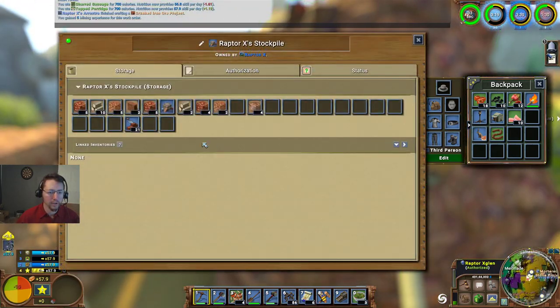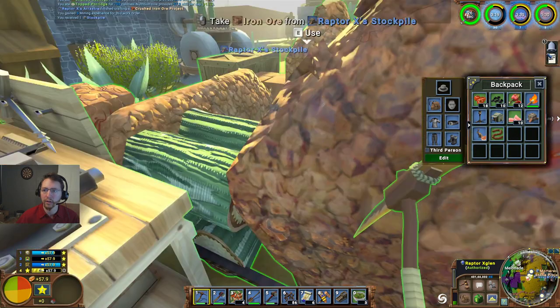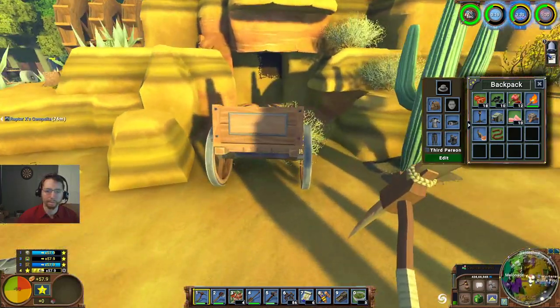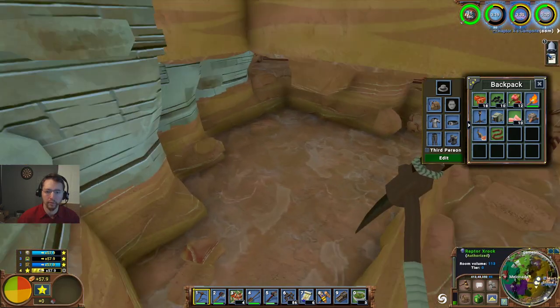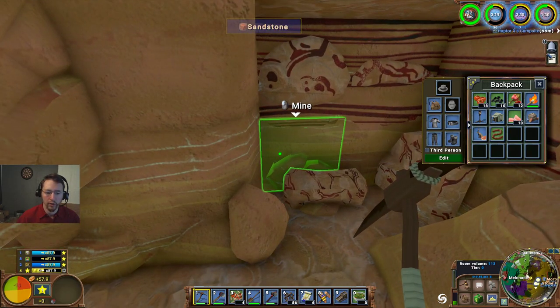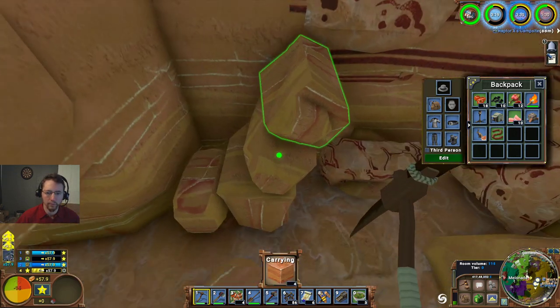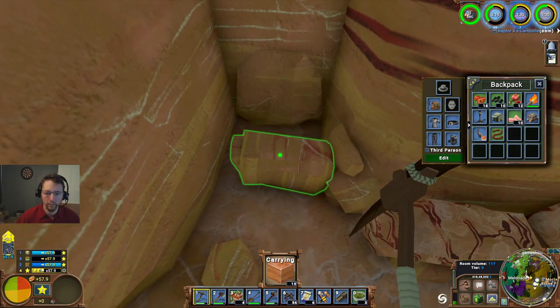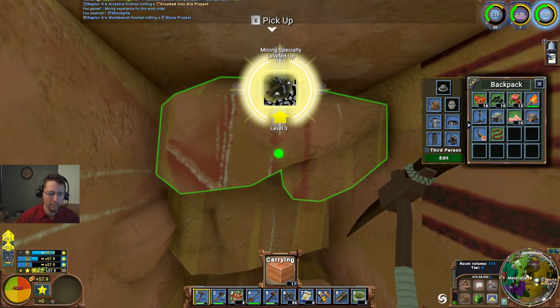We've got a decent amount of crushed iron there, so we can sell that. Let's go ahead and go down and do a little bit more mining out here. And there's our mining level up - very good, that takes us to three.